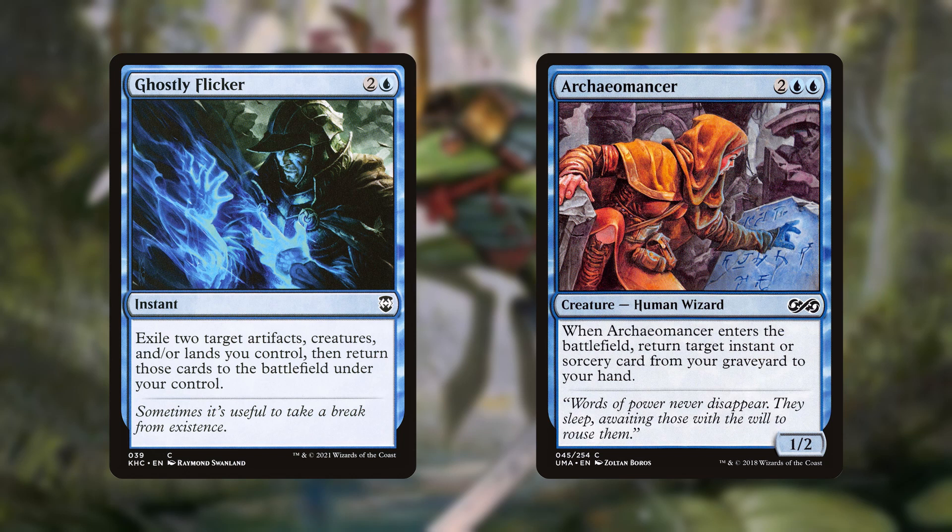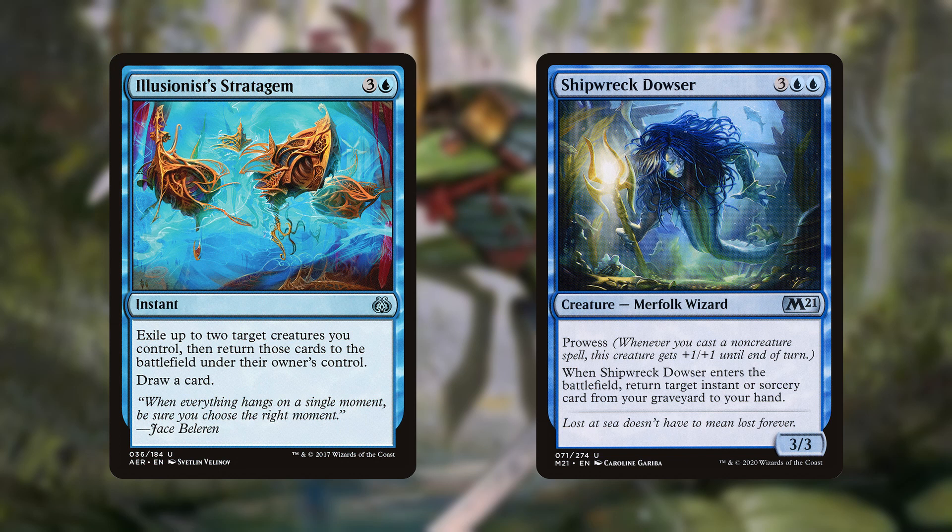Finally, since you're running Ghostly Flicker and Archaeomancer, I wanted to at least make you aware of a redundancy to those. These are Illusionist's Stratagem and Shipwreck Dowser, and they're interchangeable with their respective parts of the Ghostly Flicker–Archaeomancer combo, meaning that putting these into your deck will double your chances of finding the combo. I'm not sure what cards you'd definitely want to swap out for these, but you do have a lot of control, so I'd maybe pick a counterspell and a removal spell to take out, or maybe choose one of the clue token generators. I'd probably want to actually playtest this a bit first to know exactly if the change is necessary and what to remove if it is.